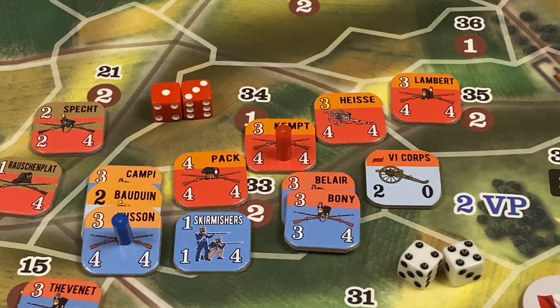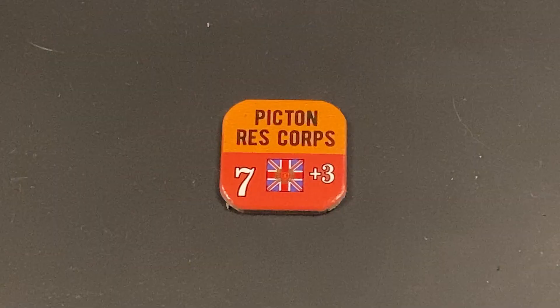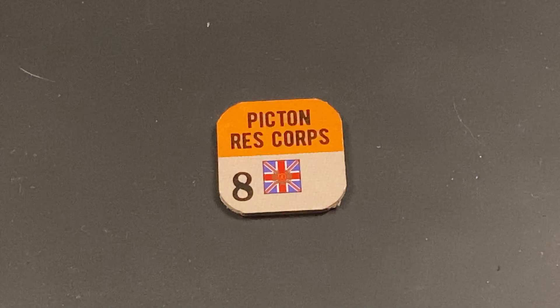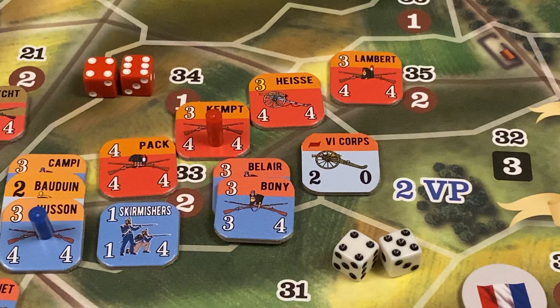However, the allied player announces he will use Picton for a leader re-roll special action. This flips Picton from fresh to spent, but now he can re-roll his side's dice. The Anglo-Allied player's 2d6 roll is a 10. So the French have an attack total of 14 and the Anglo-Allied player has 10, for a difference of 4 on the French side. Because the French total was greater than the British total, the assault is a success. The British must absorb the difference — four casualty points.